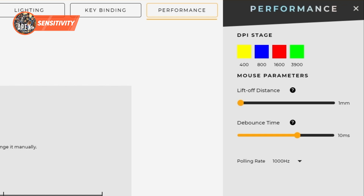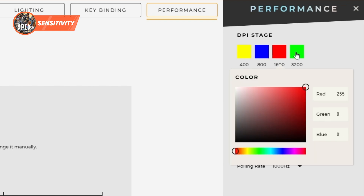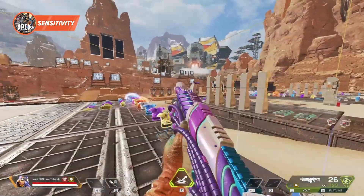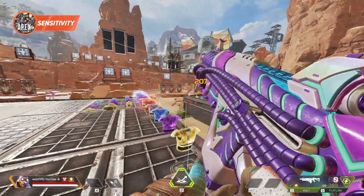Now, that was a lot of numbers. What does it show us? Something around 800 DPI 1.3 to 1.6 is about average, and that could be a solid starting point, taking it from there to find a sense that potentially suits you.